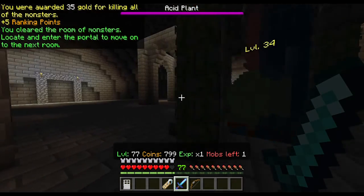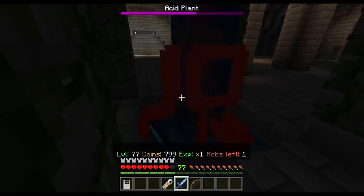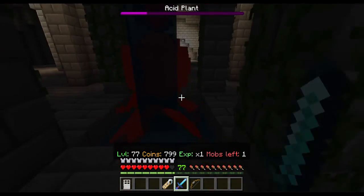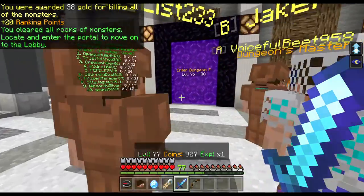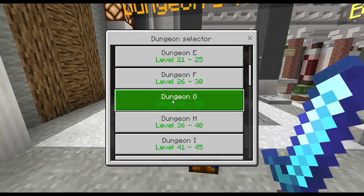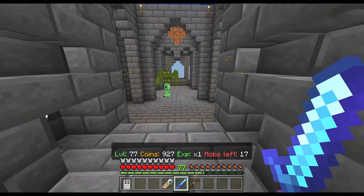That was a pretty short dungeon — we might have to try another one. This acid plant is just stuck in the beam right here, I feel bad for that poor guy. Anyways, that was a pretty short dungeon, so we're going to slash the dungeon master with our sword and hop straight into Dungeon M.